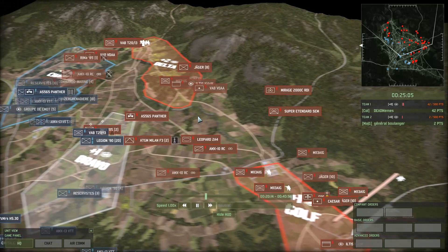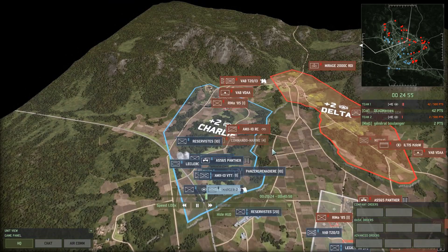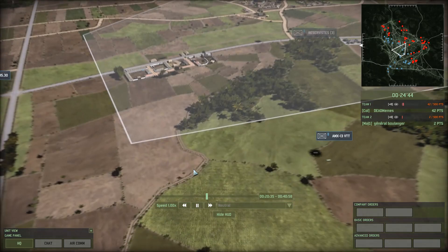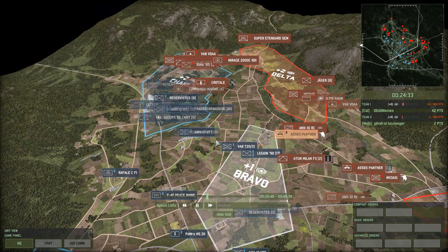Mirage and a Super Etendard — however it's pronounced. I don't see the Raphael — bingo. Didn't Smalls call a CV for Bravo? Did that go down or did he cancel it? He has a command number one heading to Echo, so it's a bit more sniping-resistant. Raphael versus Mirage — and it's a trade.